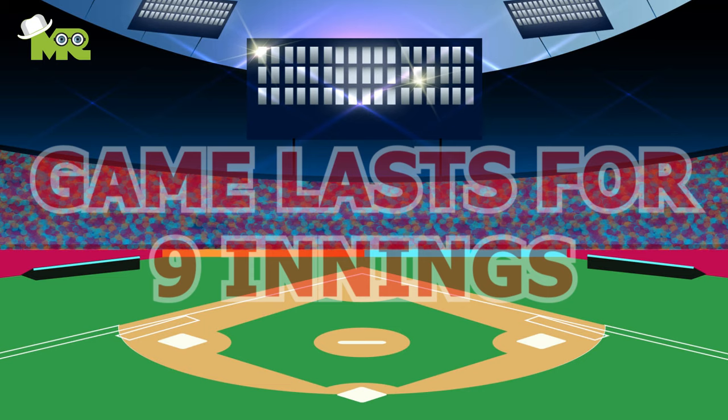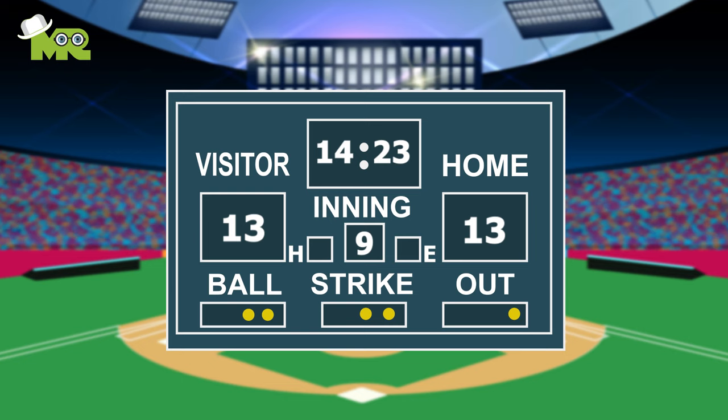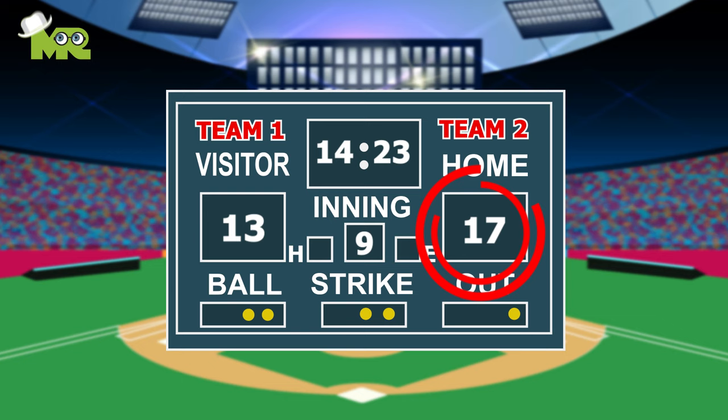Rule 1: The game lasts for nine innings with each team alternating between batting and fielding in each inning. Rule 2: If the game is a tie after nine innings, then an extra inning will be played until a winner is found. Rule 3: If the team batting second in the bottom of the ninth inning is already ahead in points, they do not need to complete their batting innings.